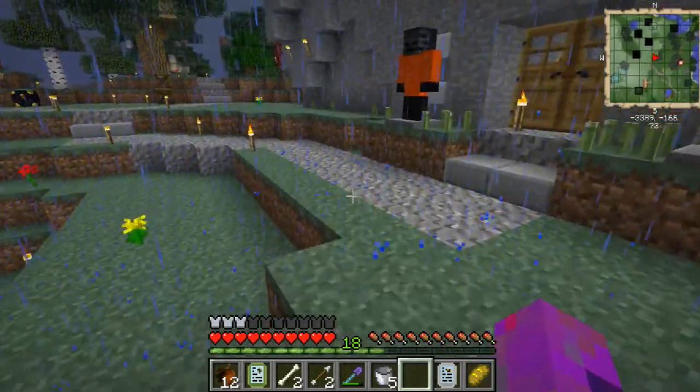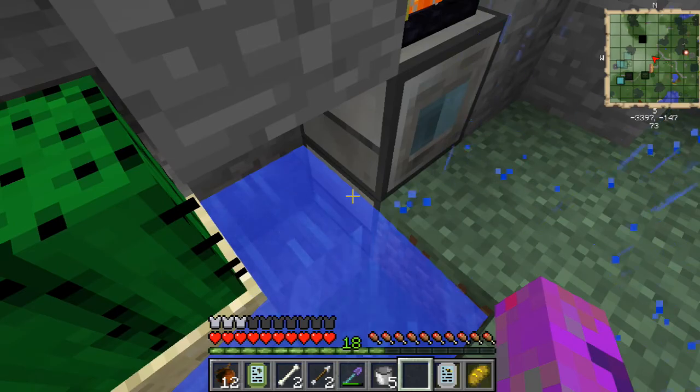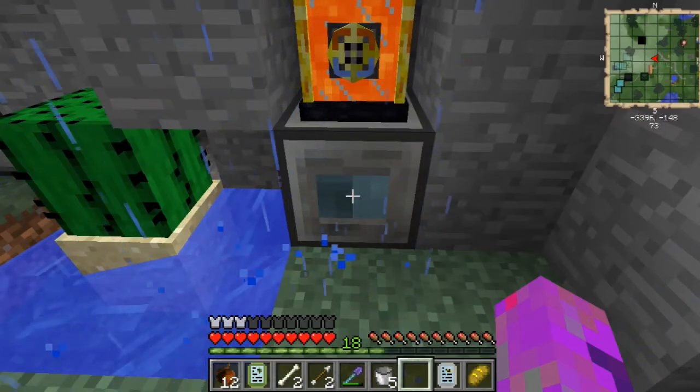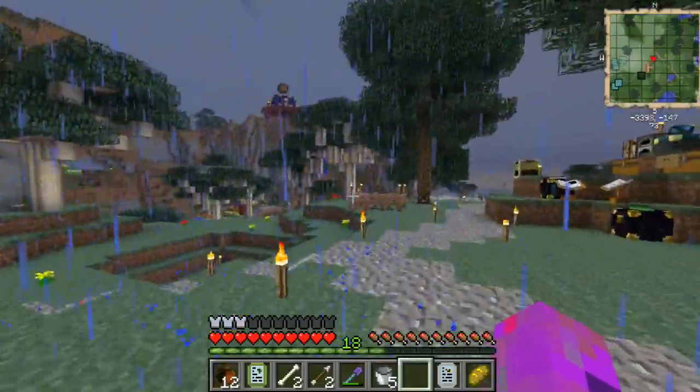I've also been making little mini resource machines. We have my obsidian generator — an aqueous accumulator feeding on water all around it, which feeds up into an igneous extruder, and a lava ender tank feeds down, making me obsidian that I don't have to mine. When you start using a lot of obsidian, you'll know how amazing that is.